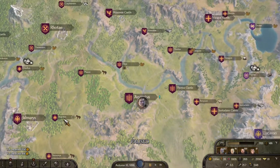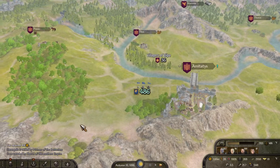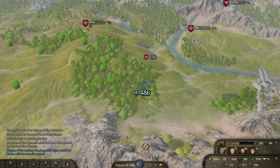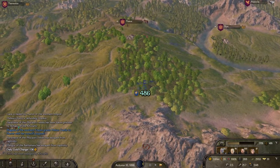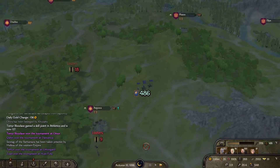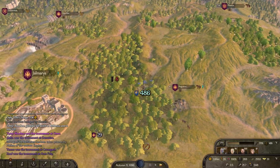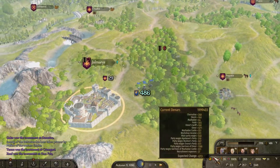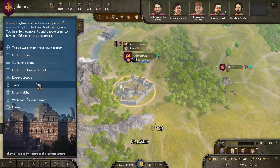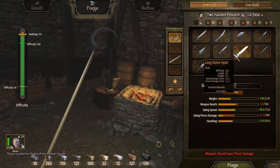We're going to go ahead to Gilmaris and dump this guy off here. That way I'll have two empire companions and hopefully they can get enough Cav. I don't know if I should go pick up some Cav. We're losing 600 right now, and we're going to lose a lot more than that soon. $142,000.